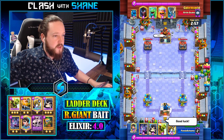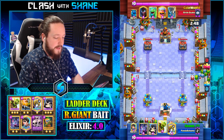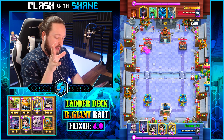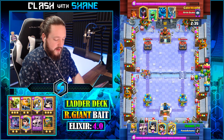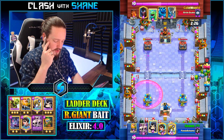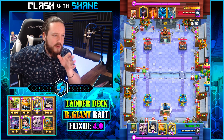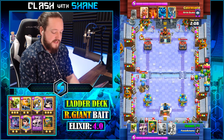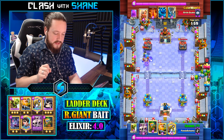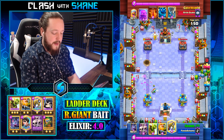The first replay is against a very popular strategy — e-golem, e-dragon, battle healer. Normally this deck does really well versus battle healers and e-golems, but him having the e-dragon gives him a bit of an edge because it resets the sparky. We don't have lightning spell, mega minion, or anything to kill the e-dragon. But thankfully the giant skeleton gets in there and does some damage with the giant bomb. Getting a dark up going down for the bats, and then sparky in the same lane as the battle healer.